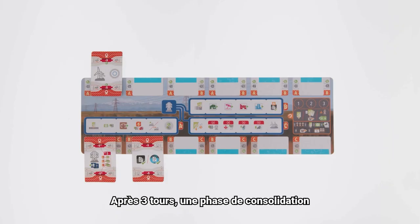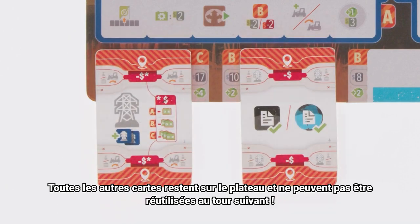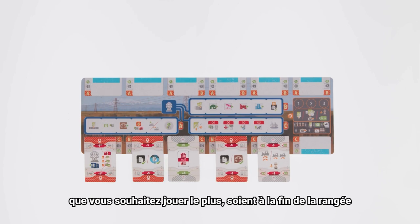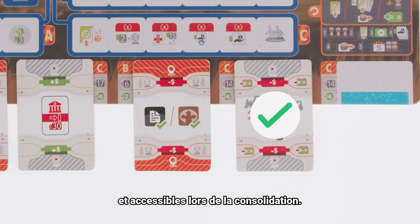After three turns, a consolidation phase allows players to collect only the rightmost card from either the top or bottom row of their action board. All other cards remain on the board and cannot be used again on the next turn. Be careful to plan your actions carefully, so cards you wish to play more often are on the end of the row and accessible during consolidation.